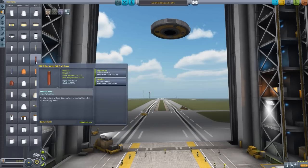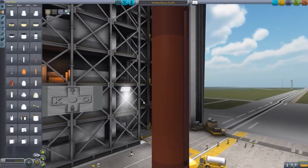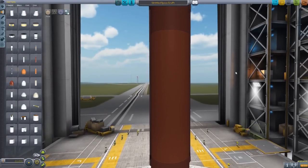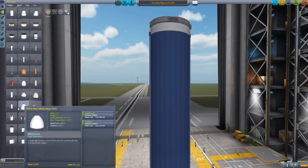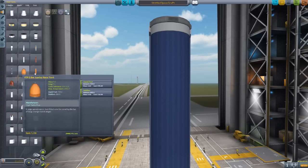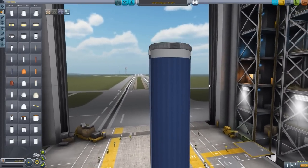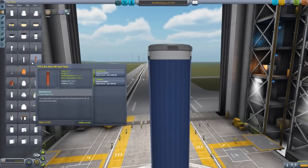We then have the Atlas 96 fuel tank, which is a very gorgeous deep red. I love the look of this thing; it is beautiful — a lovely aesthetic choice. And then finally in the 2.5 meter range we have the Delta 96, which is an interesting sort of blue pinstripe, almost. I like it, very cool indeed. All three of these have the same liquid fuel and oxidizer capacity: 4,320 liquid fuel and 5,280 oxidizer. Very nice.